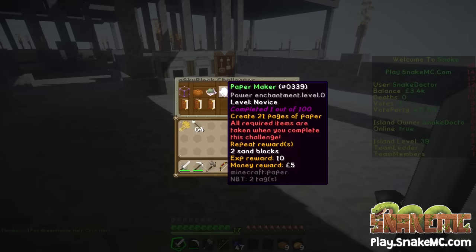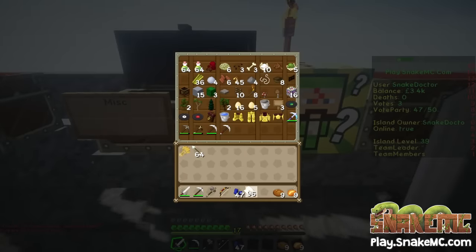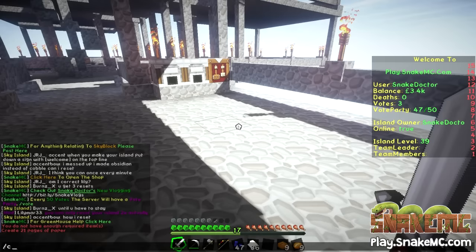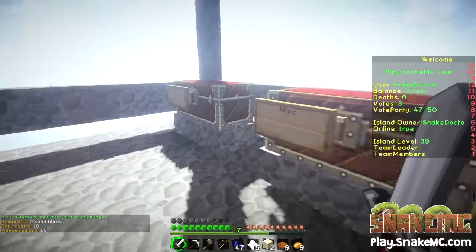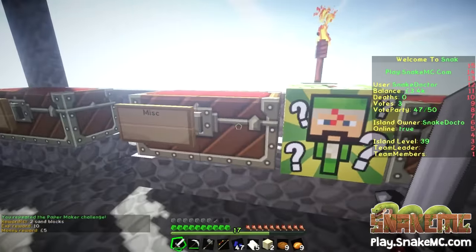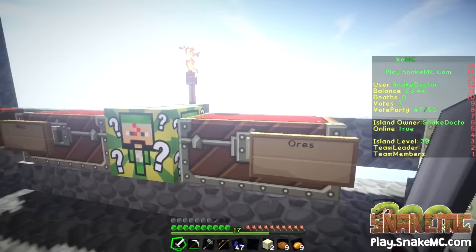Let's click on the paper. I need to get the piece of paper first out of my inventory, because it doesn't know that you've got them in your inventory. Click on that. Boom, there we go. It's taken the paper it needs and it's given me two bits of sand and an extra five pounds. Well, that's not bad. Let's put the paper away and the sand away.